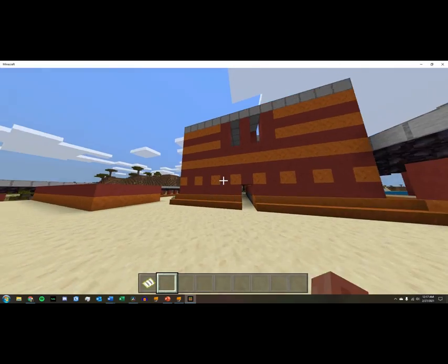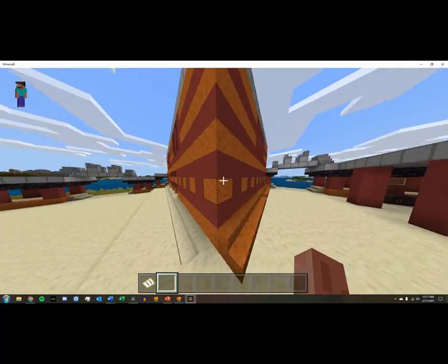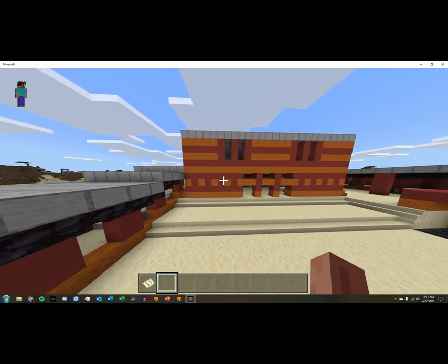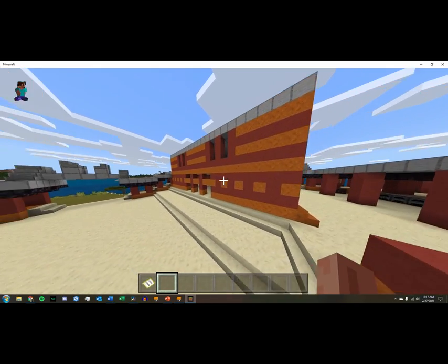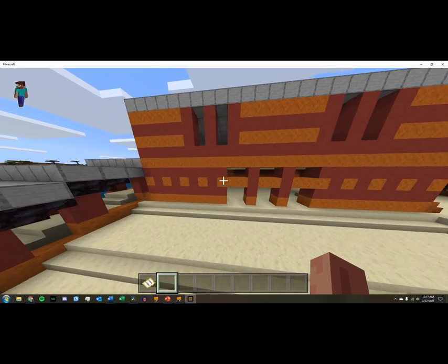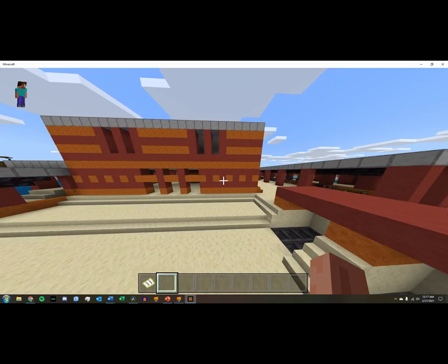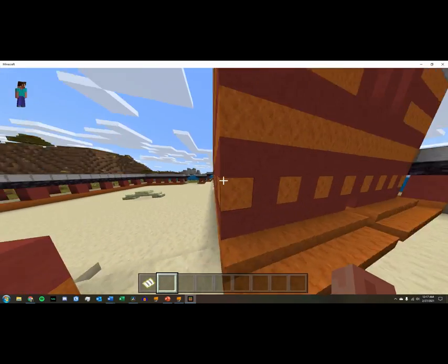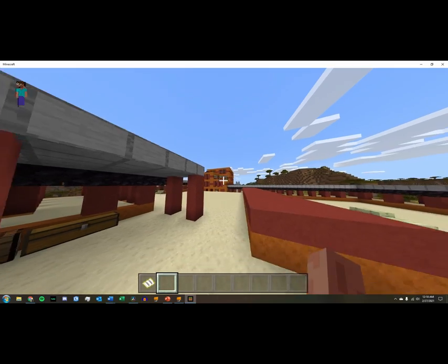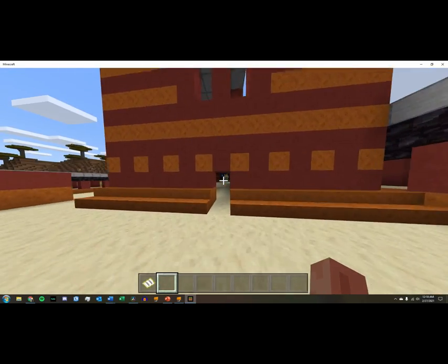This here is kind of the throne building, or like the main hall. We tried our best to do some cool designs on the outside. I didn't have enough room to really make spirals, so I did kind of this design, and a little bit of that is mimicked over there. So this is kind of unique to this building.